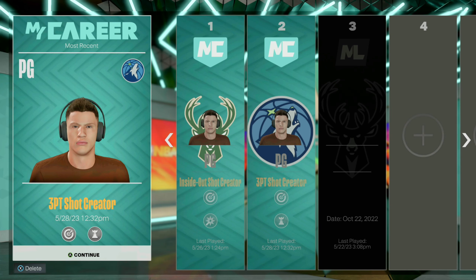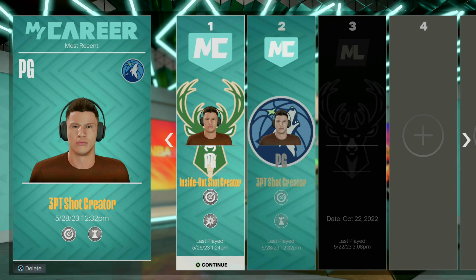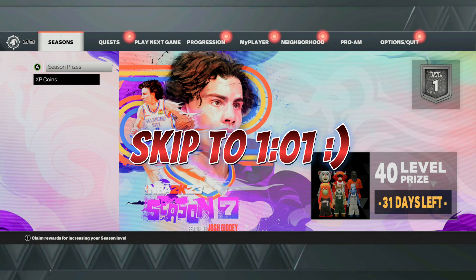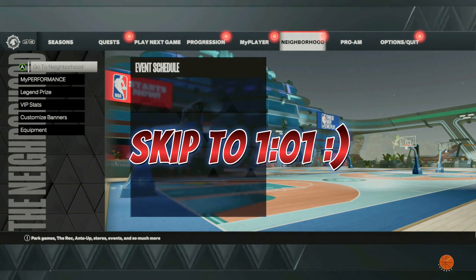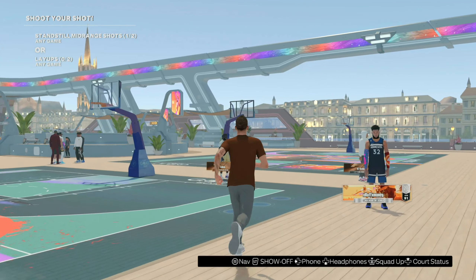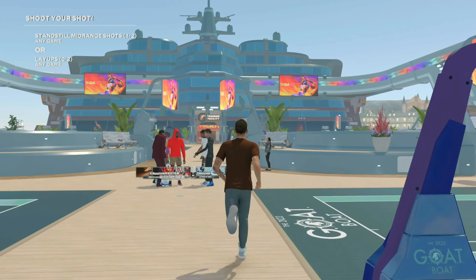The very first thing that you guys want to do is load your best player or any player that you have into the neighborhood. Once you guys go into the neighborhood, you then want to go ahead and go to the rec center area.